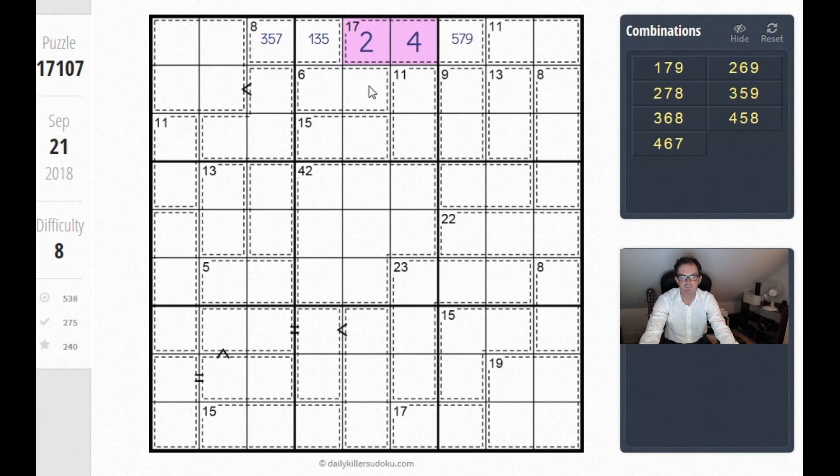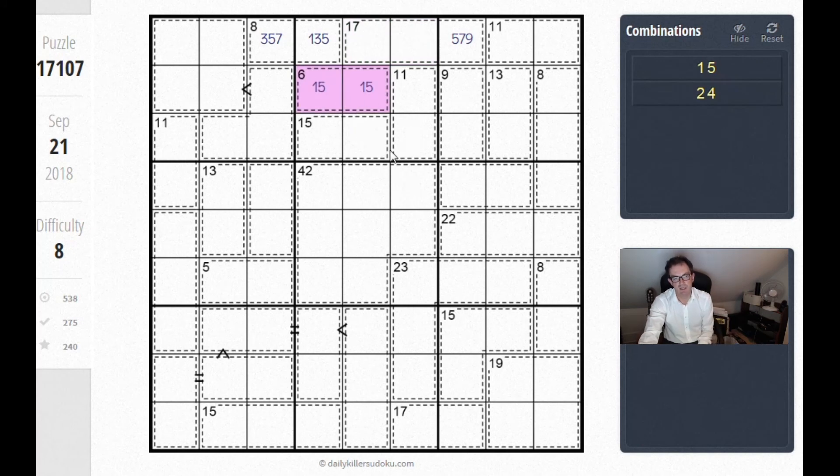Now what does that mean? Well, this 6 cage now cannot be of the variety 2, 4 — because that's going to create a clash. So this 6 cage has to in fact be 1 and 5, and there's your start. That gives you this number, this number, this number, this number, and a whole load of other numbers too, and the puzzle actually becomes quite easy from that point forward.